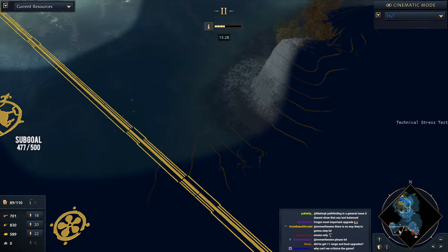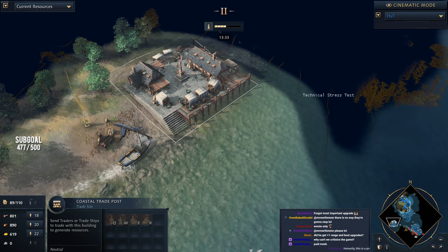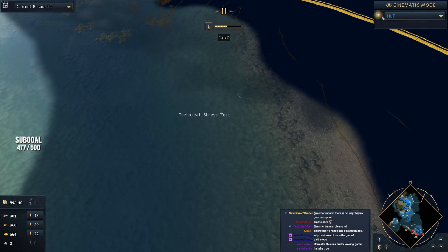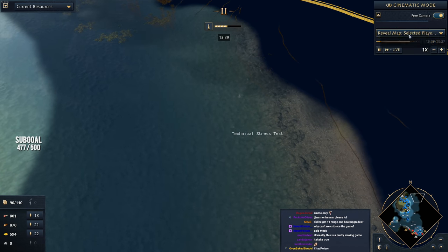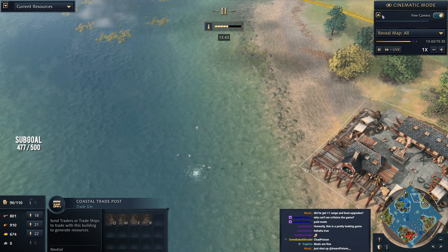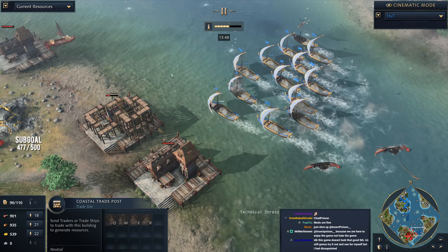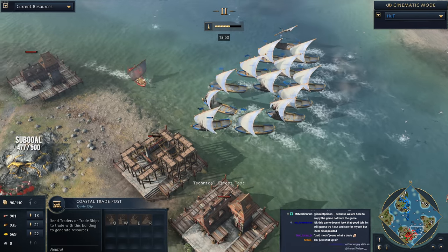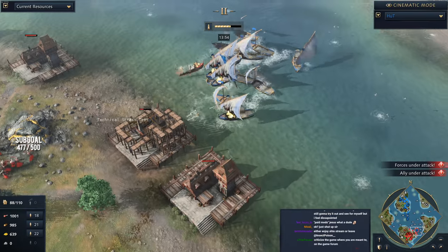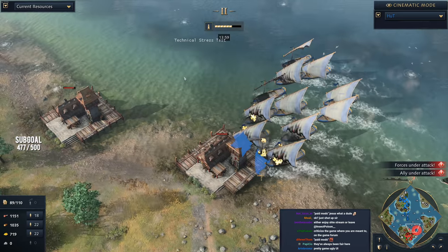We'll reveal the map to see exactly what's going on. Hutt's looking pretty decent, finding a trade site. I suspect he's spotted the trade site to the north. More and more dhows are beginning to come out. And this is the difficult spot — once your opponent has taken control of the water, how do you get back into it?